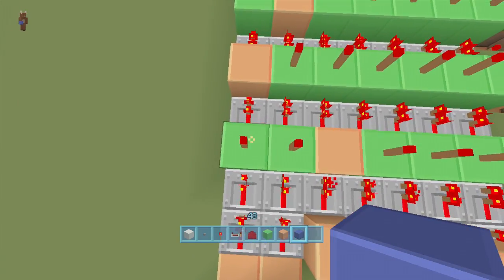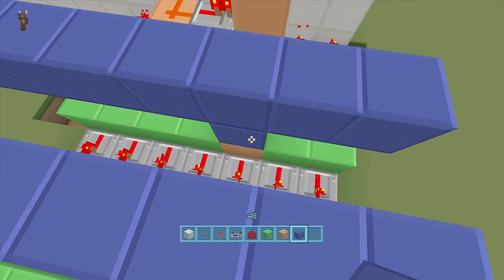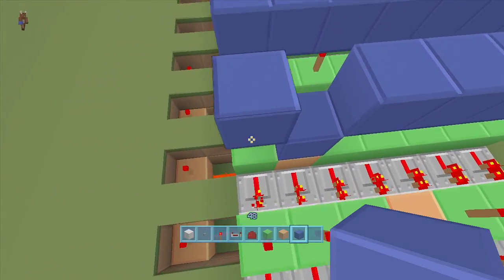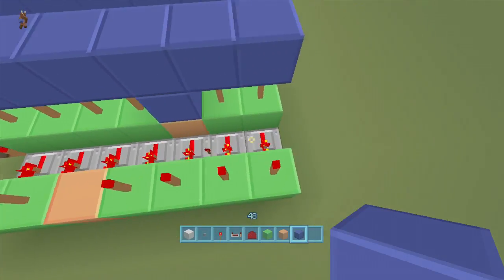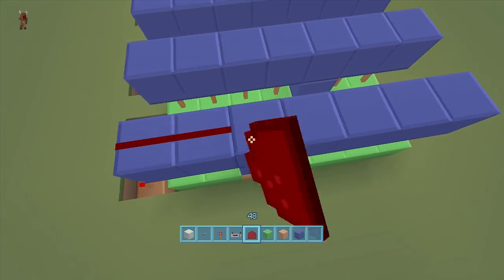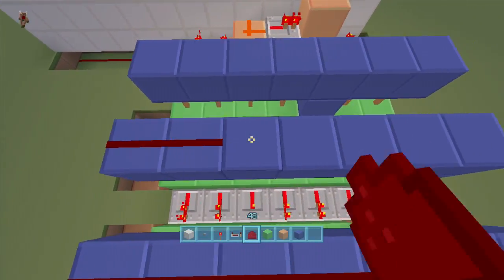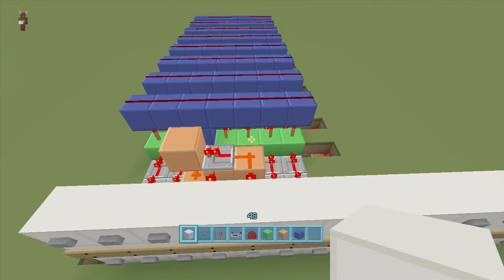For the reset — in case we get the combination wrong — put blocks above every single torch. Then bring redstone dust above every single block. This reset triggers if you put redstone in the wrong order — like typing 'stone red' instead of 'redstone' — or if you put in wrong letters. This is only for resetting wrong inputs.